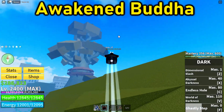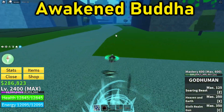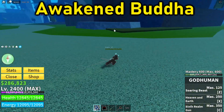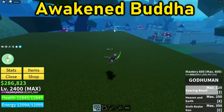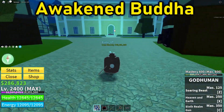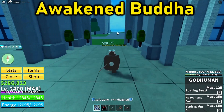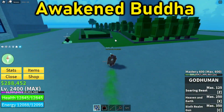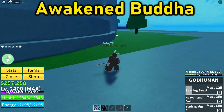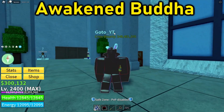At number 5 we have Awakened Buddha. As you guys would already know, Buddha is the best devil fruit to farm with — whether you're farming mastery or killing bosses. The main thing that makes it great is its defensive abilities and the fact that the hitbox is very large, so NPCs basically can't hit you. I'd recommend only awakening one of its moves to get the new awakened Buddha form, which has a bigger hitbox and better defensive properties.